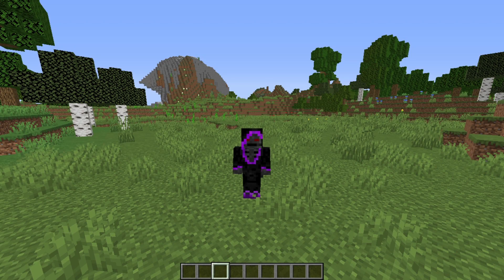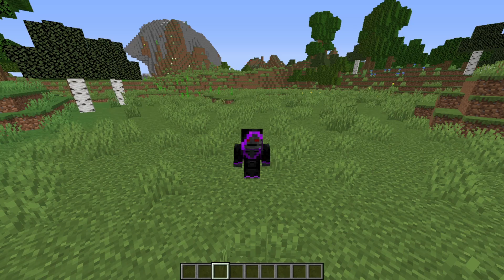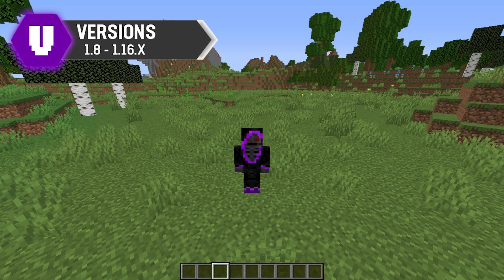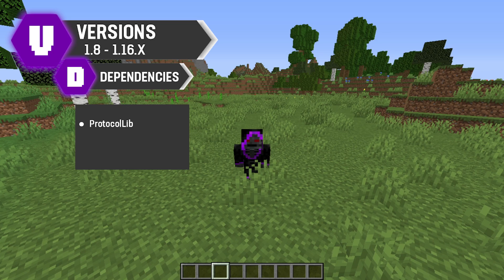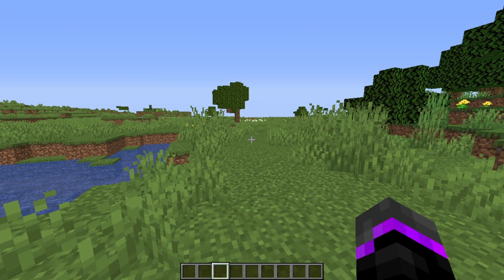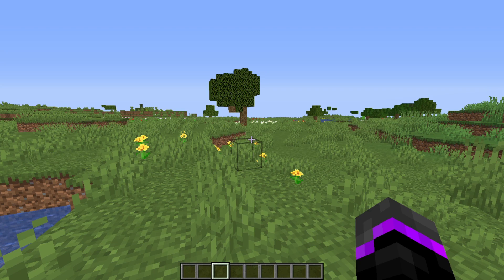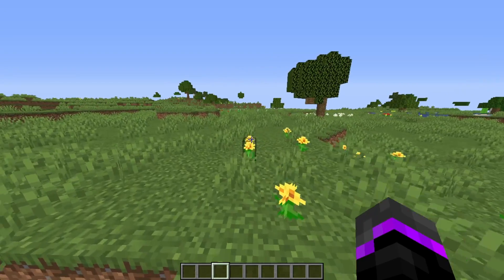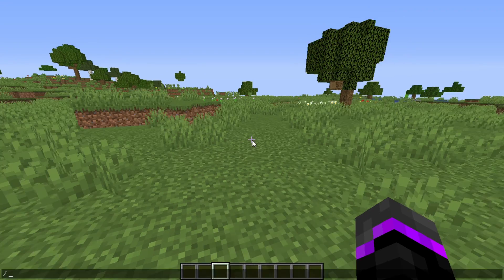Hey, what's going on friends, welcome back to a new plugin showcase. We're going to be showcasing Advanced Replay, which works on versions 1.8 to 1.16, and you do need to install ProtocolLib in order for this plugin to work. Both of these links will be down in the description. Basically what this plugin does is record gameplay of your server or a specific player and replay it back, so you can check if a player was griefing or hacking. It's great for administrative purposes or as a fun donated perk.